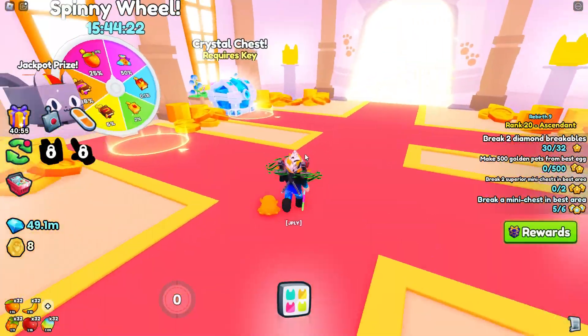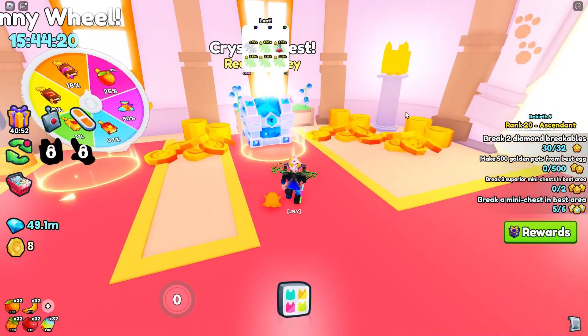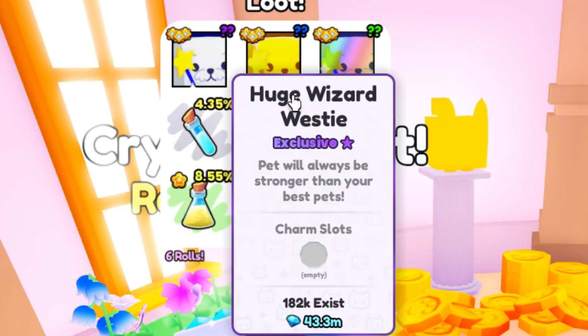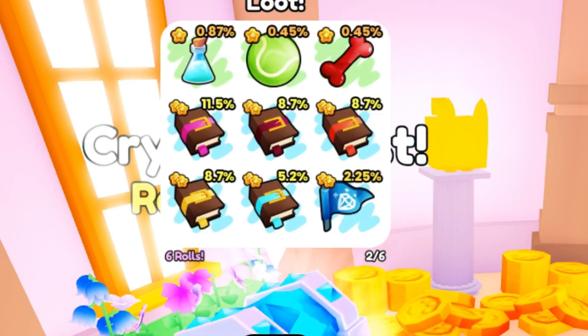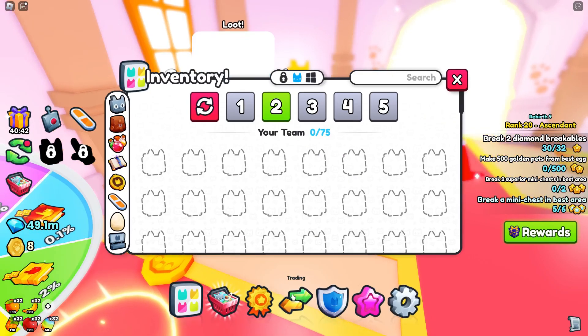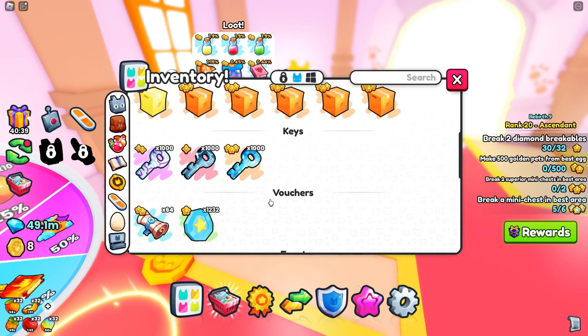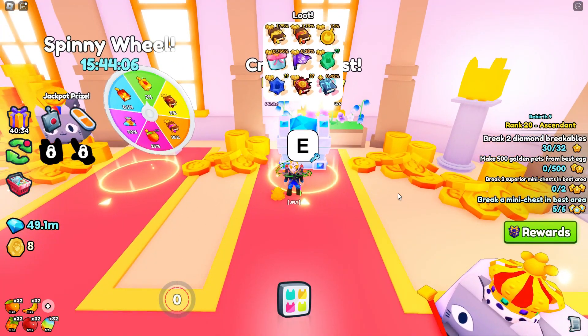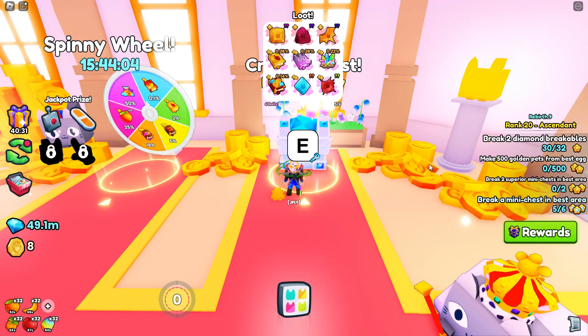Alright, here I am at the crystal chest, which will be the first chest we do, where we have the chance to get the huge wizard, westy, and all this other stuff. I've got my 1,000 keys here, so we are going to start using them and hopefully we can get a huge or something like that.